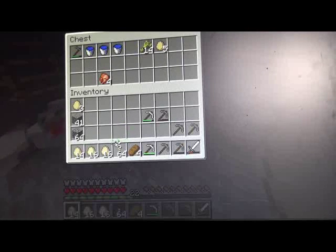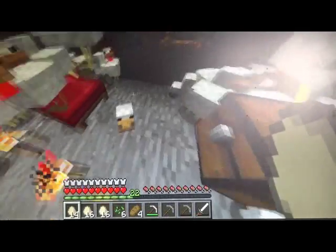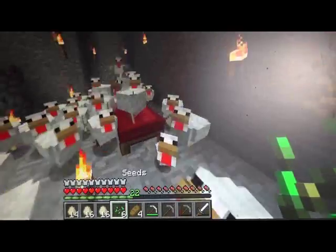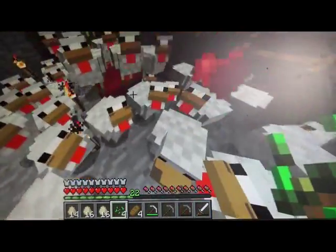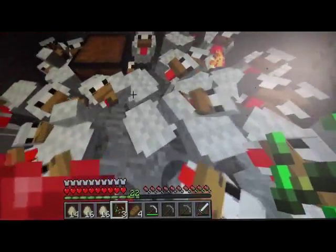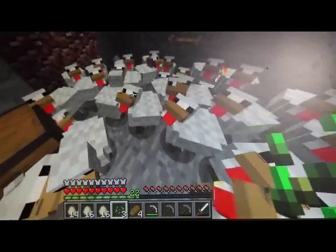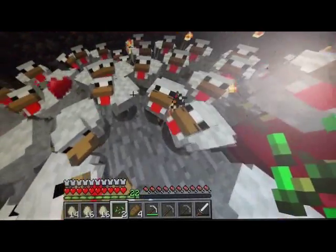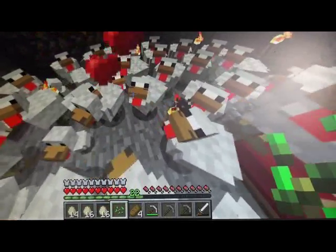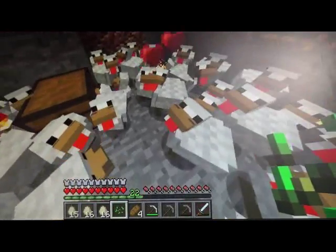We've got some seed in here. If we feed the chickens, they produce more chickens. So we have six seed there. As you grow the seed in the garden, we've bred more.